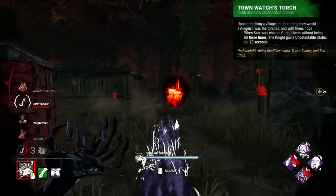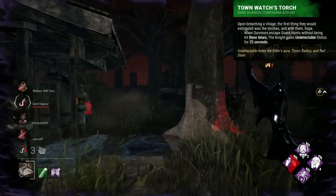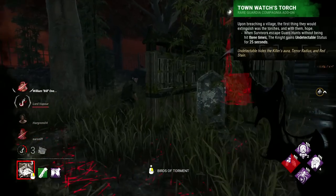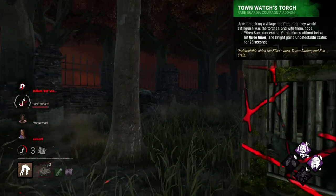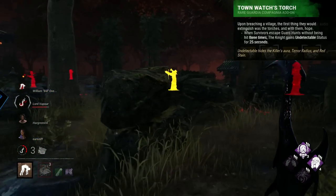Knight's worst add-on is maybe his current one, Townwatch's Torch. It's just a very bizarre add-on, more than anything, and rewards you for playing badly. After 3 guard hunts fail to get you a hit, you receive the undetectable status for 25 seconds. A very odd effect, and one that you won't be able to consistently activate or control.